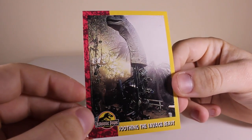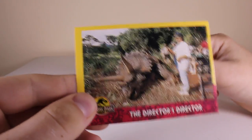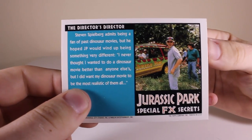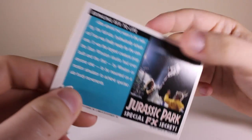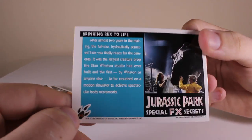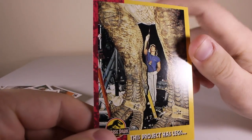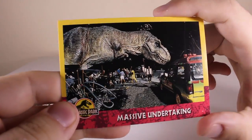'Soothing the Savage Beast' - the Brachiosaurus isn't really a savage beast, maybe they're talking about the movie. 'The Director's Director.' 'Bringing Rex to Life' - we're up to card 143, there's a lot of cards. Here's the legs of the Tyrannosaurus - 'This Project Has Legs' - I like the puns they use in the names of these cards. 'Massive Undertaking.'